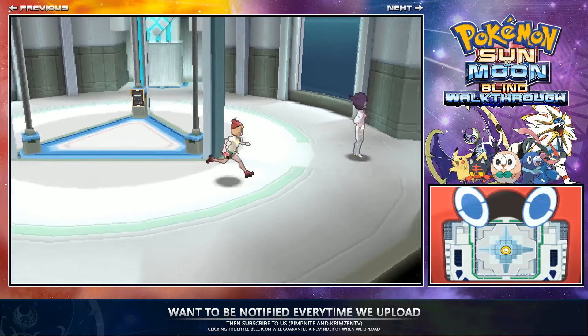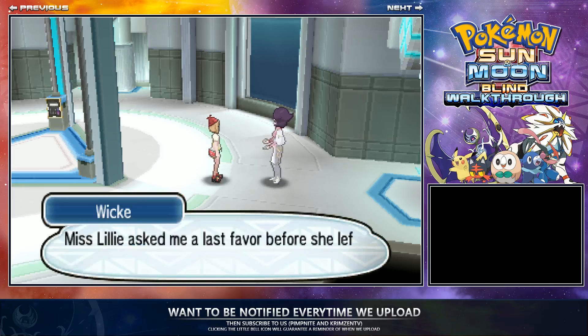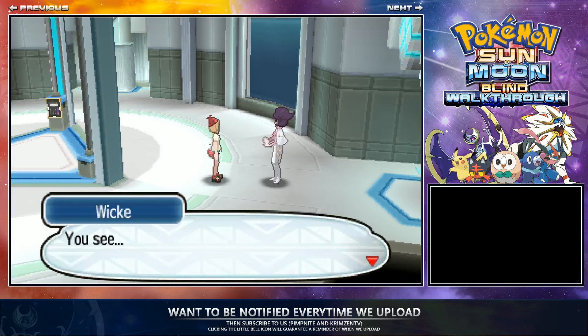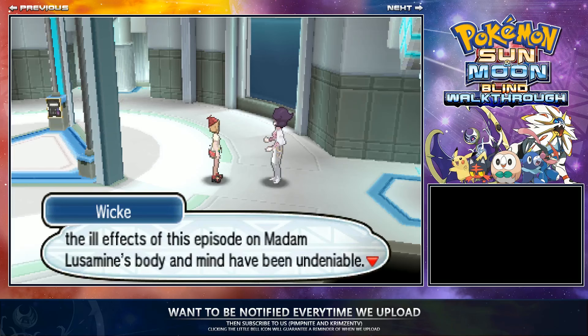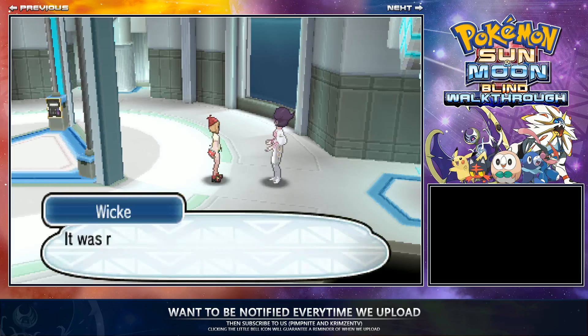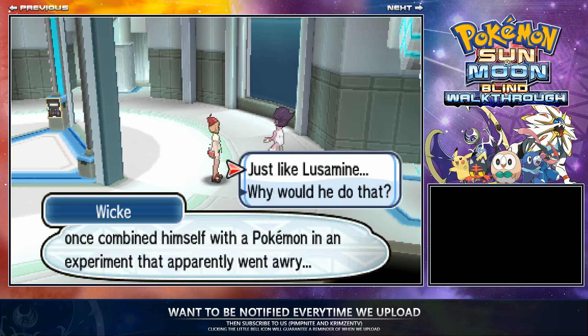I was trying to find where the actual door was, but she was over here — the one with the purple hair. This is Wicke. She's going to go on about a bunch of stuff. If you want to read the dialogue you can, but we want to get into catching the Ultra Beast.